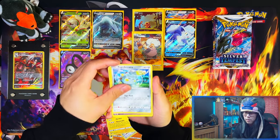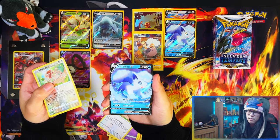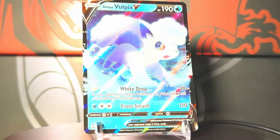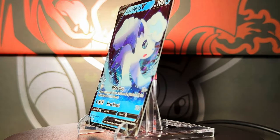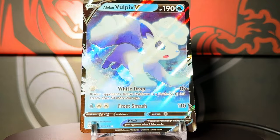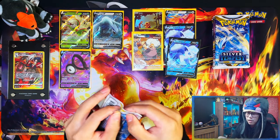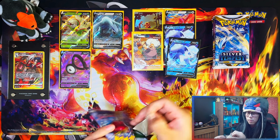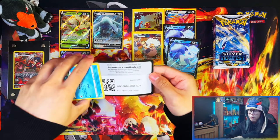About six packs left — Smeargle — and then we get a double: Alolan Vulpix V again. Damn it, I was hoping not to get any duplicates in this video, but we got a duplicate Alolan Vulpix V.